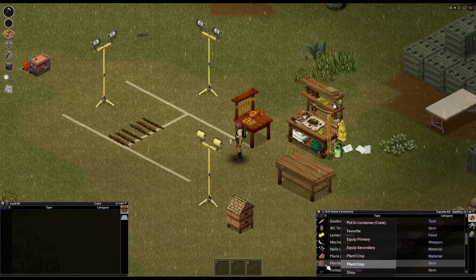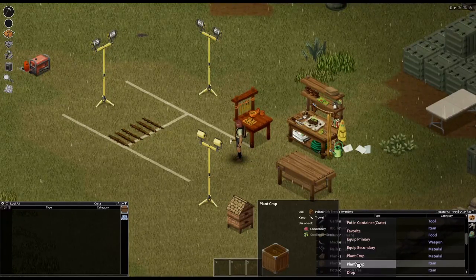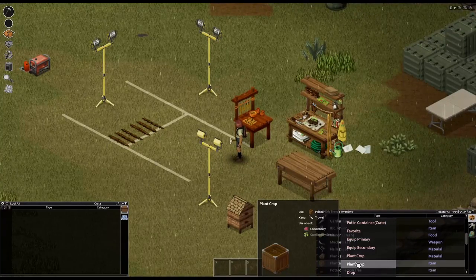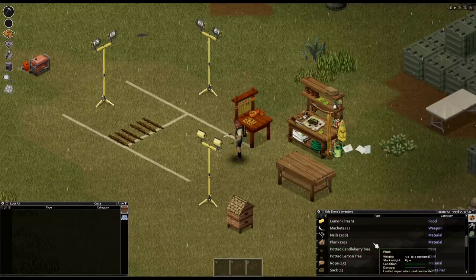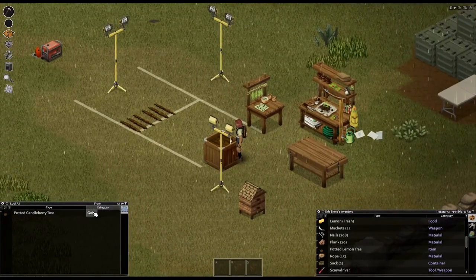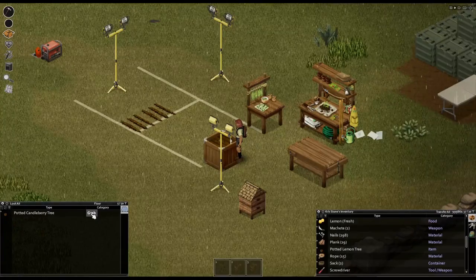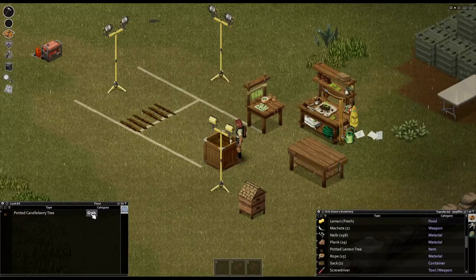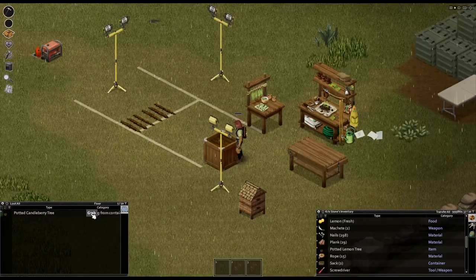Next will be the candleberry - so if you got candleberry seeds or candleberry from foraging, you can plant it in a planter and get a potted candleberry tree. Previously, these planters were growing if you just left them on the ground - this will not happen anymore. I removed the potted lemon trees and potted candleberry from auto-growing, so they will not grow on their own anymore. You have to use them in normal farming.